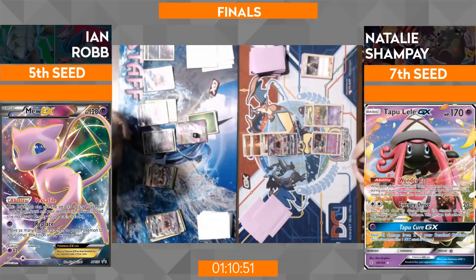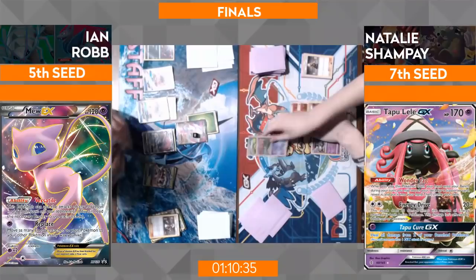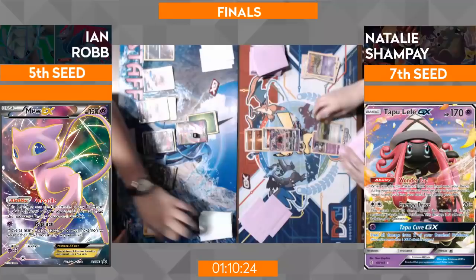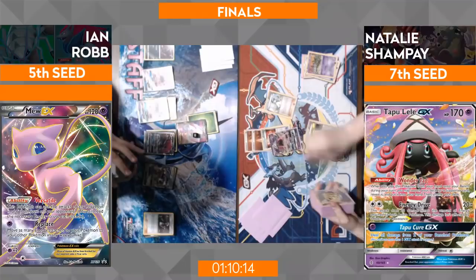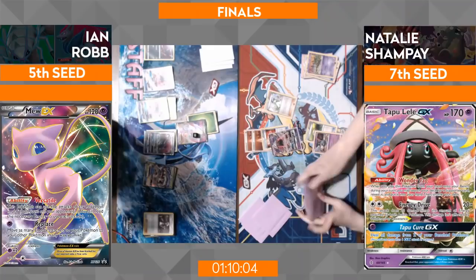Natalie hasn't really been able to get that track start we saw last round, so she's trying to put herself in a position to get that one big turn — have variance go her way, maybe a nice draw supporter, and really flood the board. Ian is able to take out that Trubbish with the Float Stone on it right away with First Impression, keeping Mew in play. Everything Natalie brings up seems to be getting knocked out by this Mew. She's already lost a few prizes — three going over to Ian — he's definitely a GX knockout ahead in the prize race.